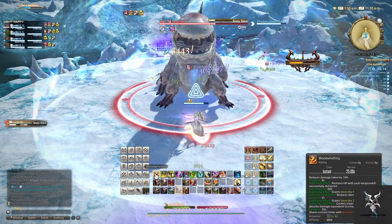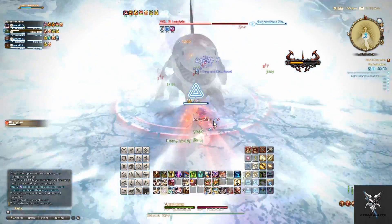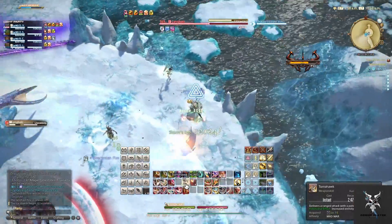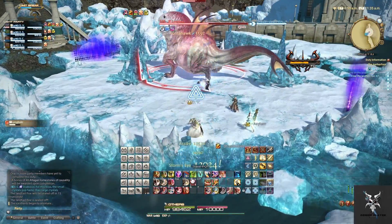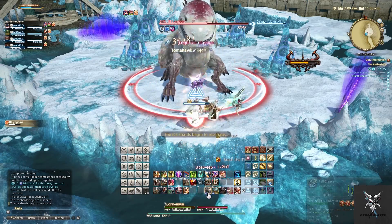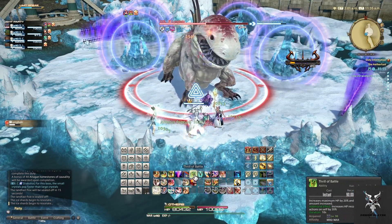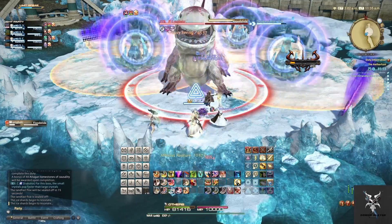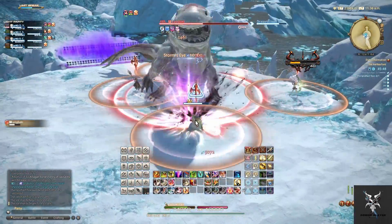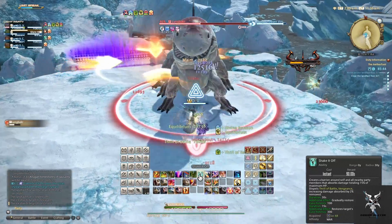He'll then do Body Slam one more time, this time causing four large rot crystals. These have a much larger explosion radius, so you'll want to figure out where they are and move towards the safe area away from the side of the platform — there will be only one safe area on the entire platform to avoid overlapping any of the AoEs. He'll follow this up with Flood Stride, which is going to do a circular AoE on all party members, so you'll just want to spread out as soon as the rock formations explode.